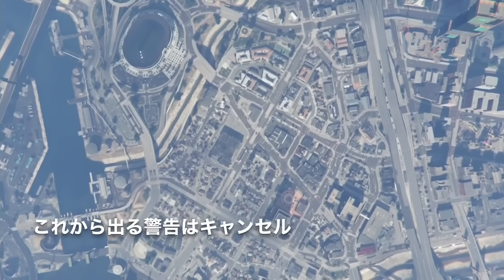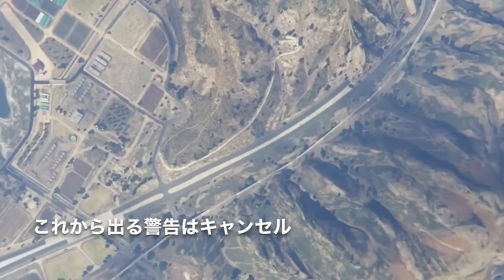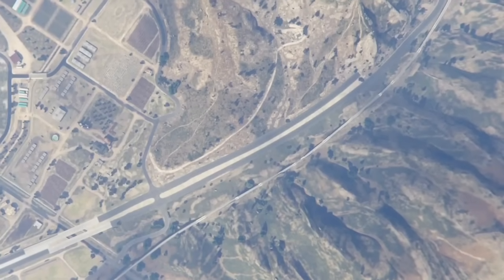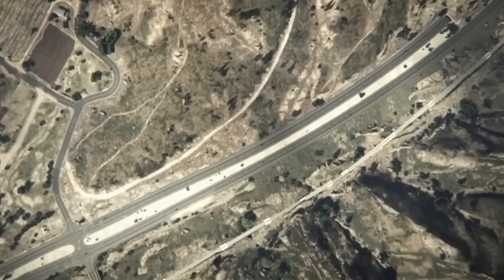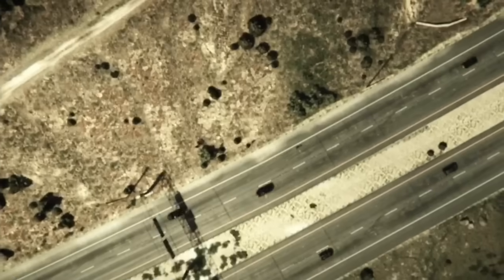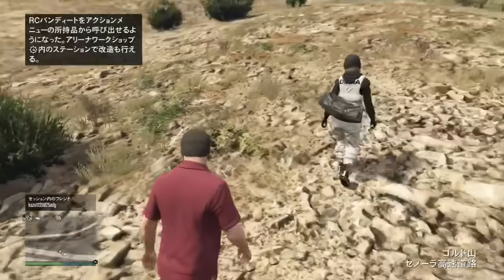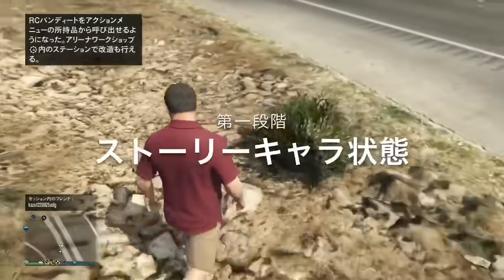こっからの注意点です。セッションに到着するぐらいで、もう一回警告画面などが出ます。その画面は必ずキャンセル（×）してください。するとオンラインのキャラが離れていき、ストーリーの状態でオンラインに入りました。